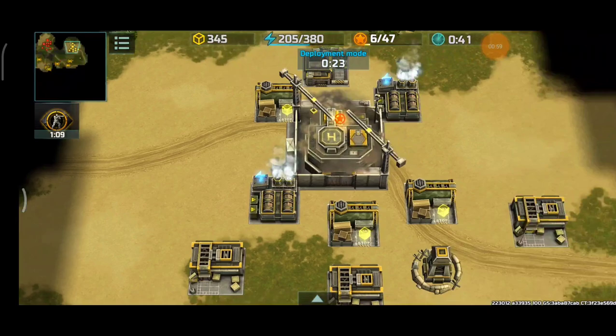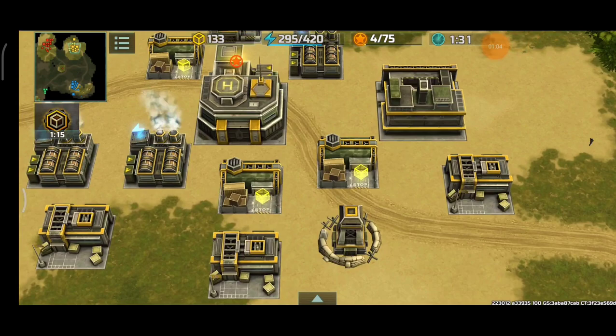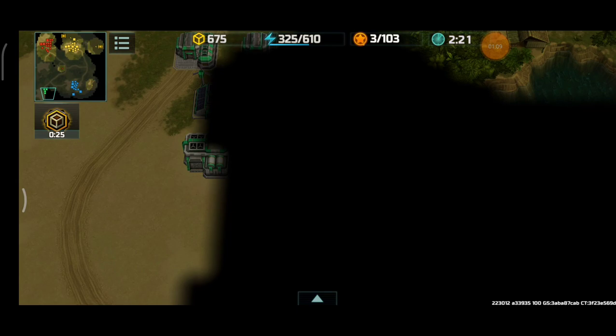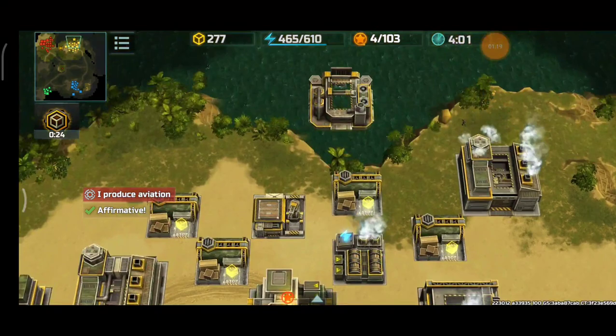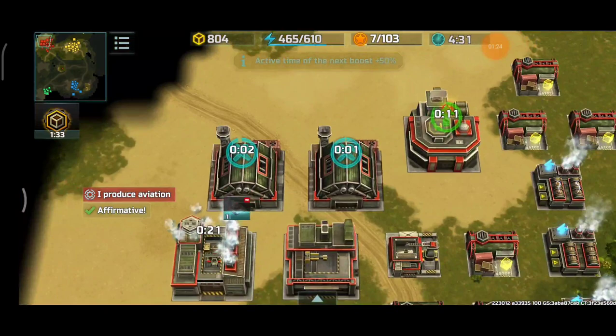I will mainly go for Hawks, and my partner will go full land army composition. Scout to the green and the blue. Still HQ2, going HQ3. This guy also going HQ3. So far so good, and I'm going for Hawks.